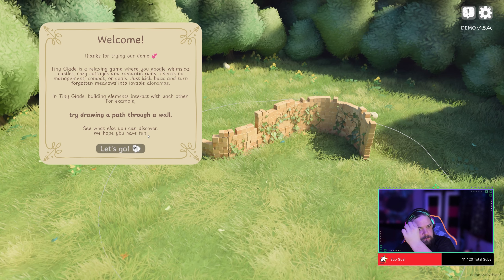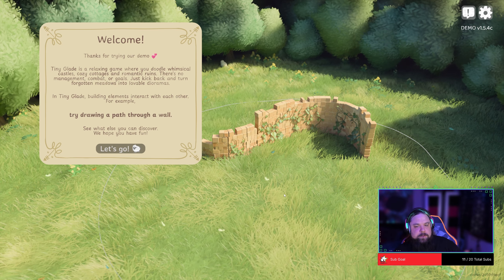In a tiny glade, building elements interact with each other. For example, try drawing a path through a wall.